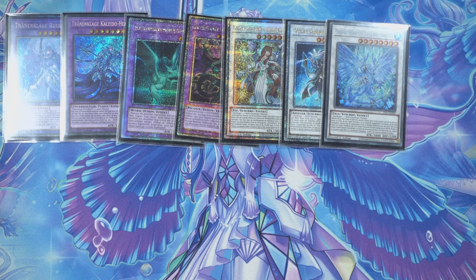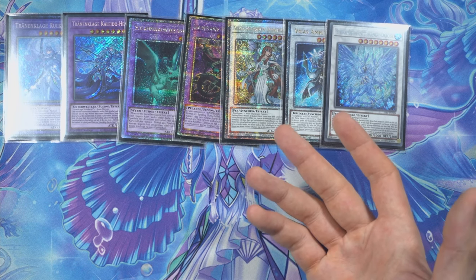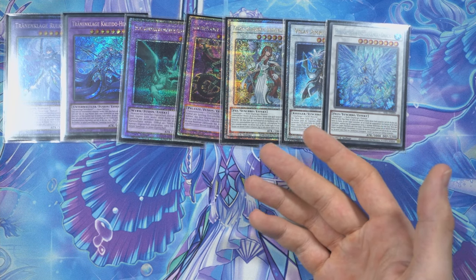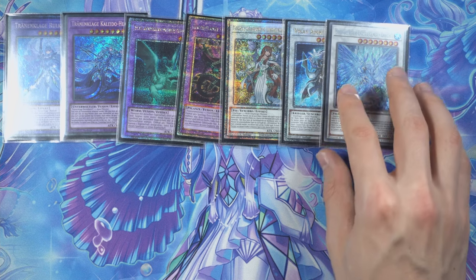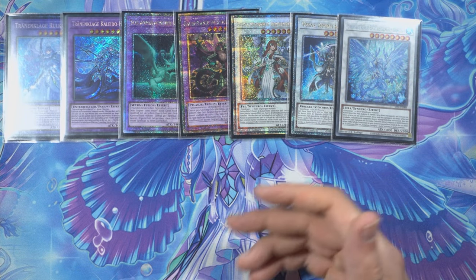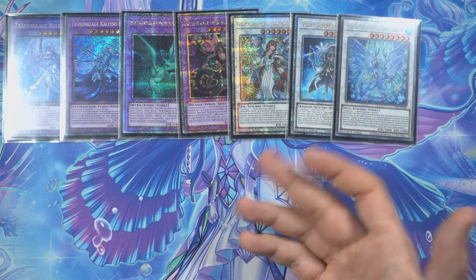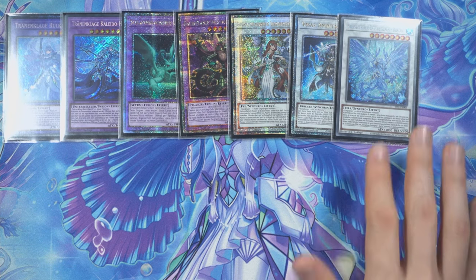Spell and trap negates matter a lot in the current meta. With Savage and Baronne banned, omni-negates are no longer standard, and board breakers have become more and more frequent. In Timelords we have monster-based disruption, so board breakers can be nasty. Having the extra insurance with Dragite's spell and trap negate really helps out.